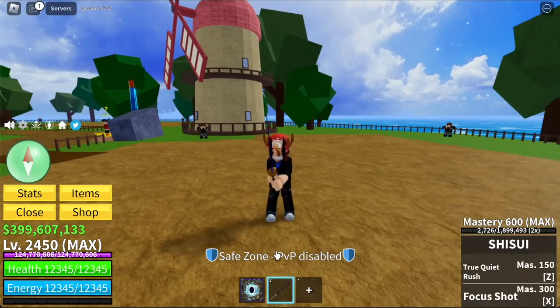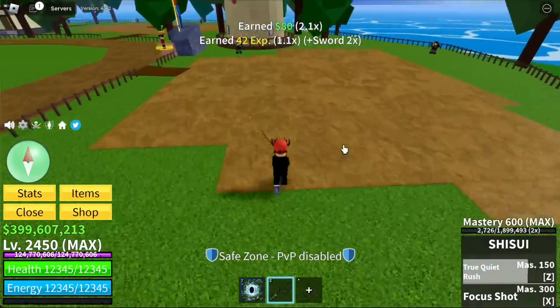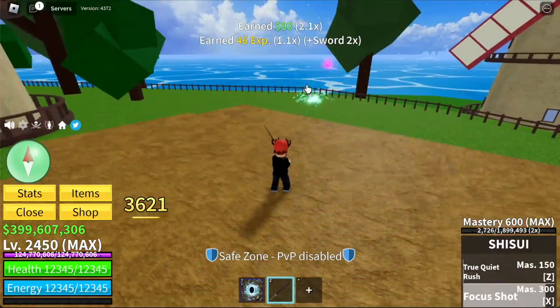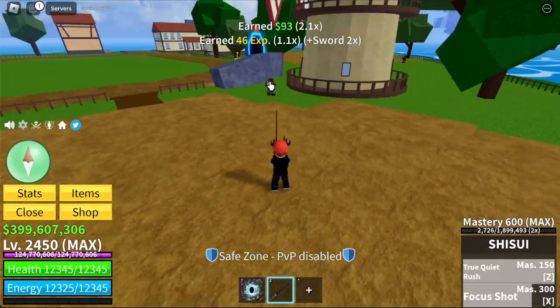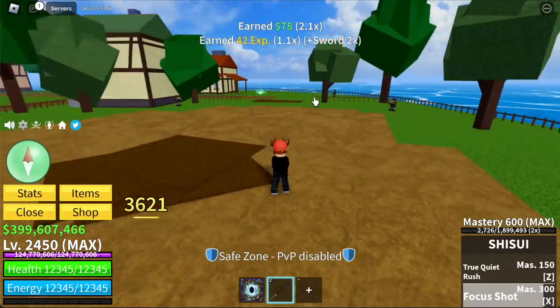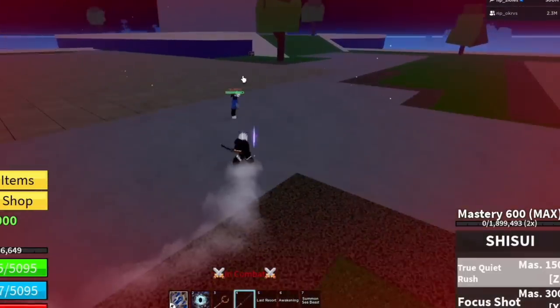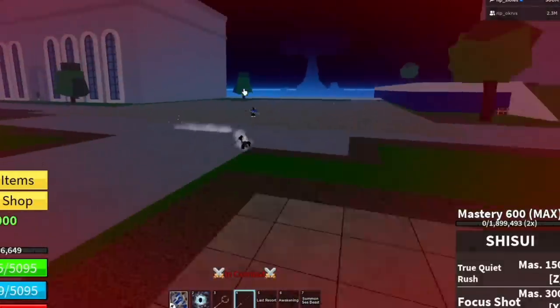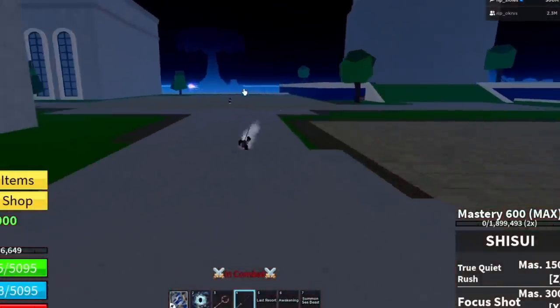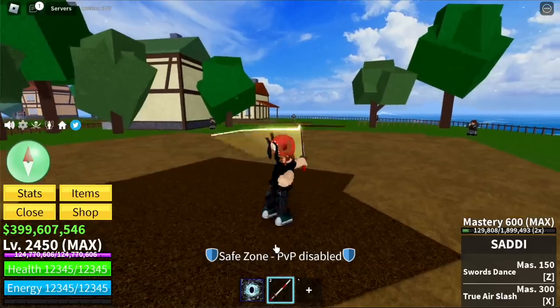Next up is Shisui. I really like this sword because of the Focus Shot. The Z skill is Quiet Brush — the range of the Focus Shot is really far. For the reworked version, it looks quieter, smaller, and more focused.